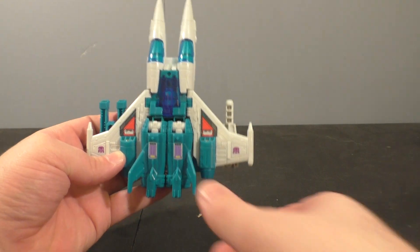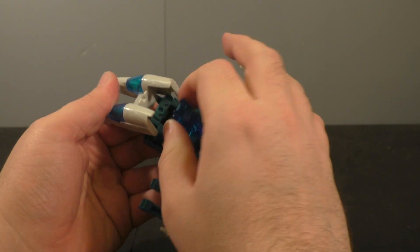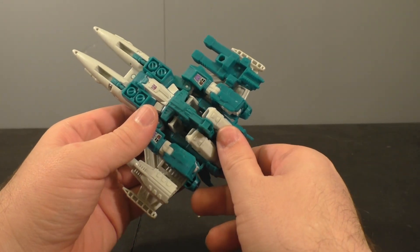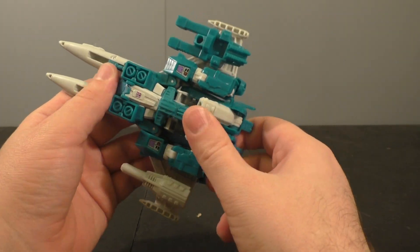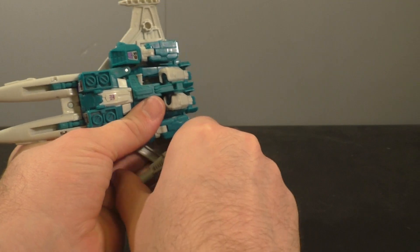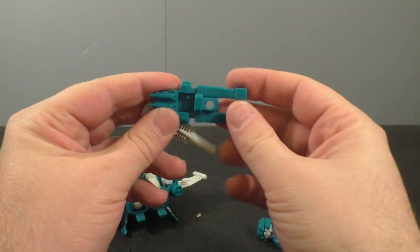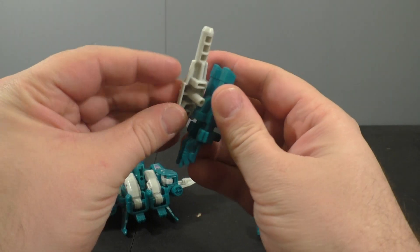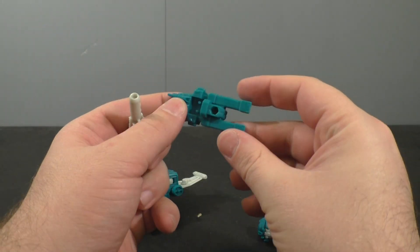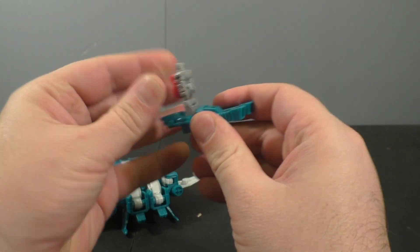That's an acceptable size scale there. He does have the Headmaster that sits in the canopy here. You can pull him out and close that up. Landing gear-wise, nada — you can kind of say that these two are the molded-in landing gear, but that's pretty much it. He does come with two guns: one is this gray one, and then there's this kind of blue or teal one. You can plug them together if you want. At least one gun is not too ridiculous, and actually this one's not too bad either, although it is a Targetmaster gun with two pegs — you can plug the Headmaster in.